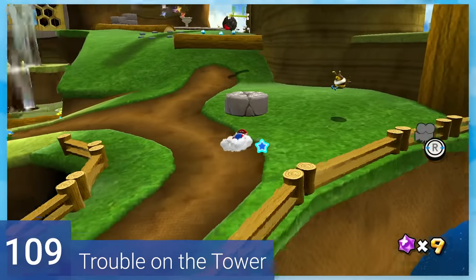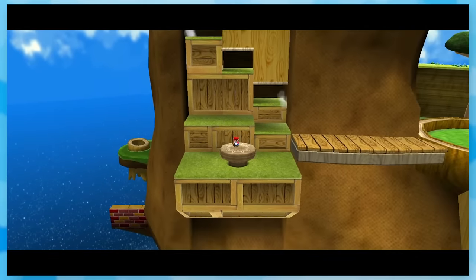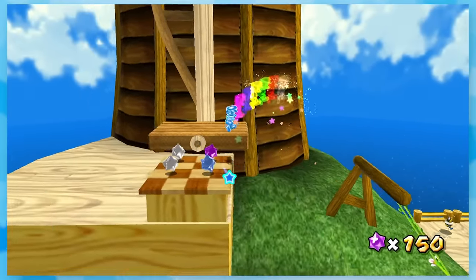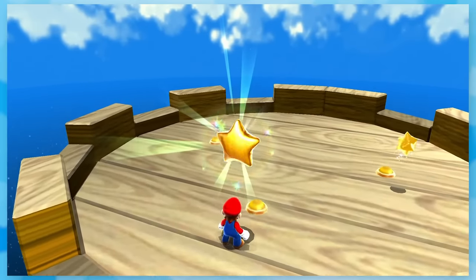109: Trouble on the Tower. After activating a weed with godlike strength, you'll destroy half a mountain and climb up the tower to fight the world's easiest boss. This mandibug goes down in one ground pound. That weak little bitch.